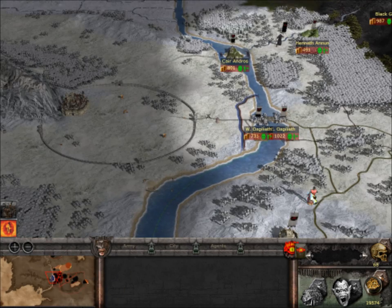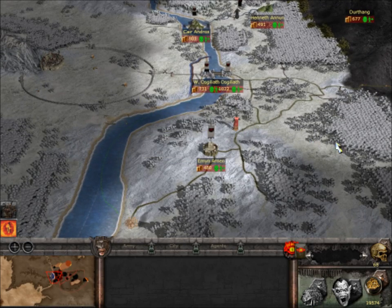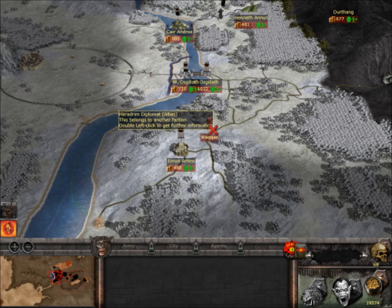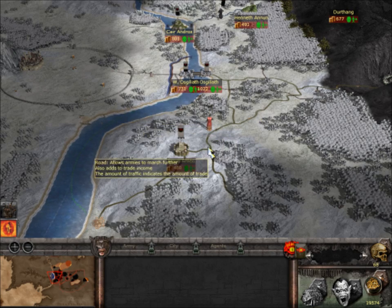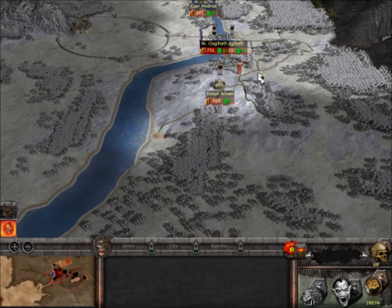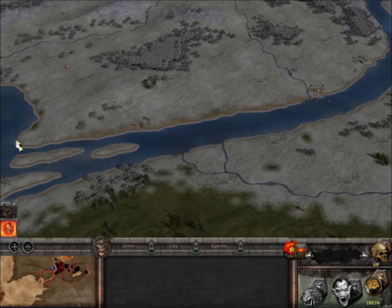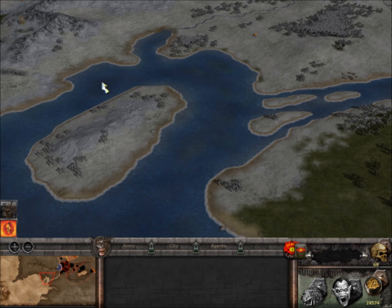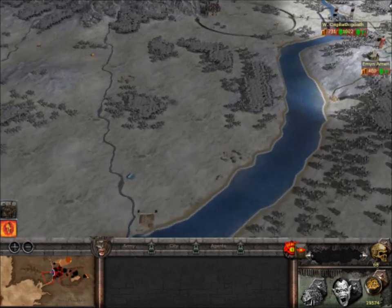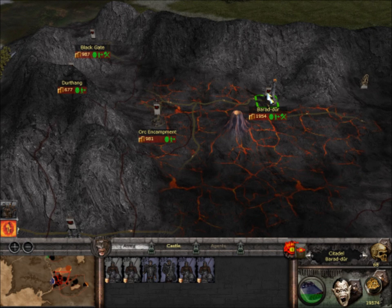For Gondor, the best way is to talk to a diplomat — they usually either have a diplomat or a settlement that only has a captain. Those are your best choices. Take one of these bandit settlements and give it to them. Give both of these to Gondor if you want, then tax them heavily so once they get them they'll be no good. Give a settlement to Rohan when you capture it — you won't face too much resistance since they're bandits, you can just starve them out.